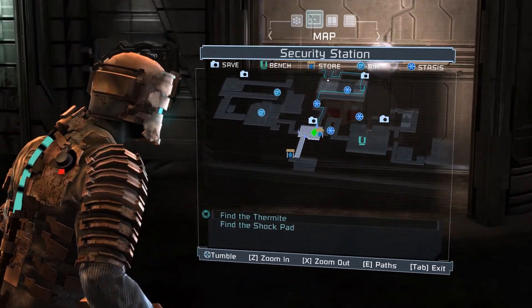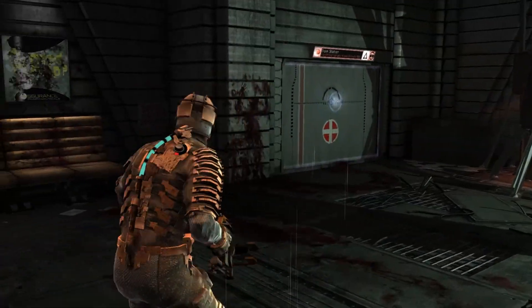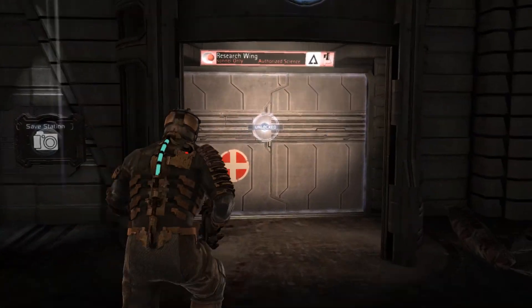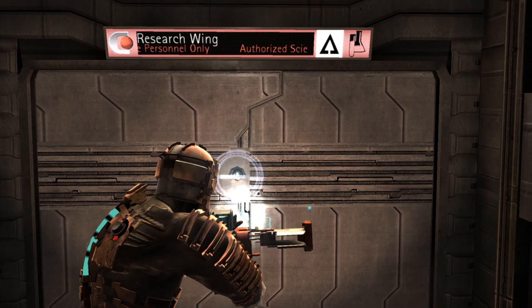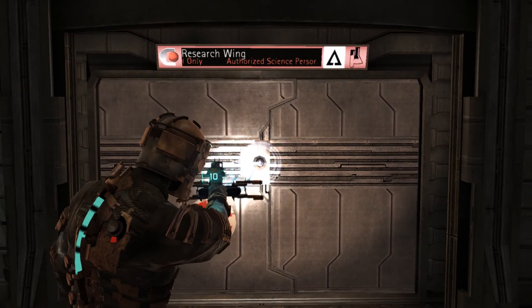There's a save point — yes! And there's a blue stuff stasis. Okay so let's just follow the path the game tells us to go. Oh that's where we came from, isn't it. Let's go through here, get ready. Do I need to reload this gun or does it already have ammo? Five shots — okay, come on, I'm ready.